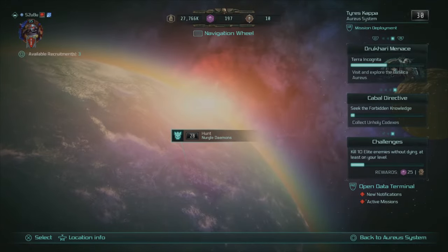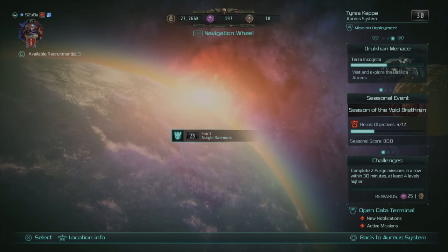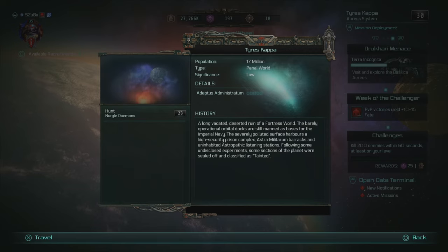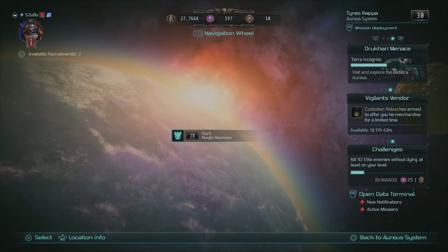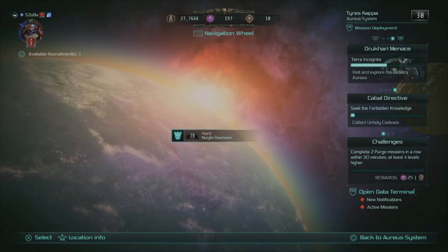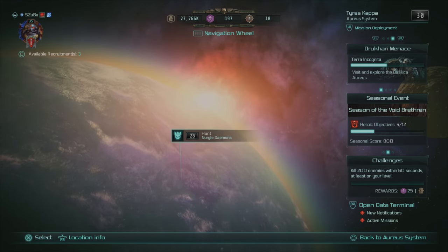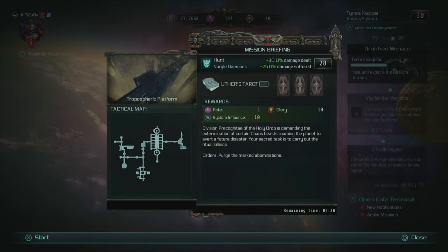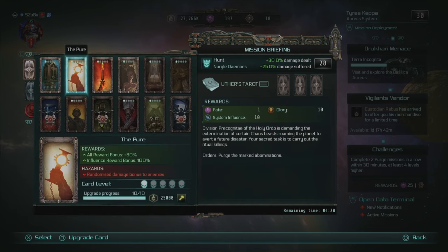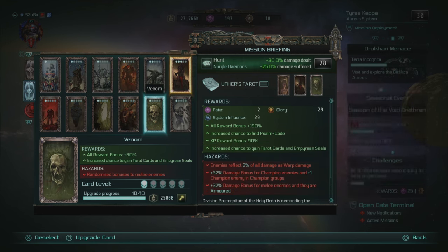So let's exit out and go into a standard star system. I'm in Tyrus Kappa, which is actually in the Aureus system as shown in the top right corner. It's only a level 28 mission compared to my level 95, so you wouldn't normally think to use them. However, all missions give you a standard 10 system influence. When you start adding your cards, I can get 29 system influence out of each of these missions.